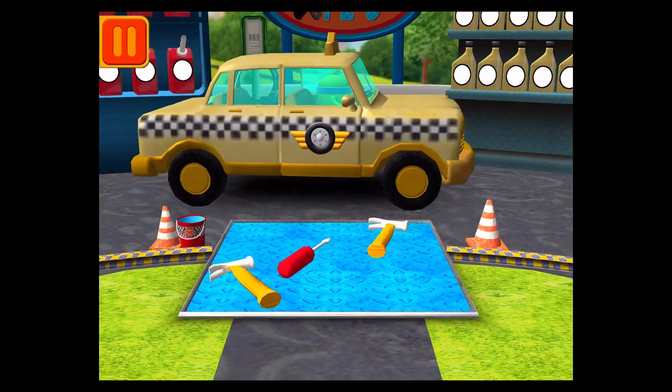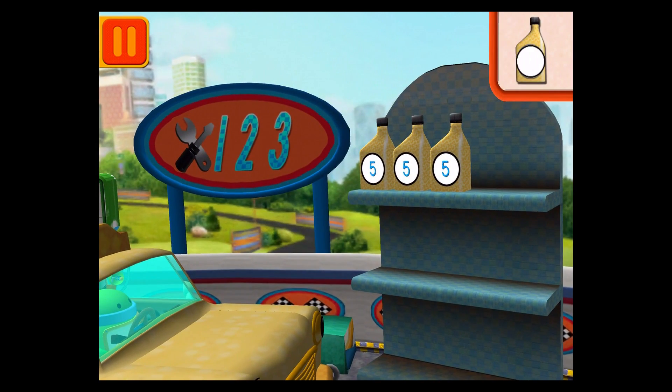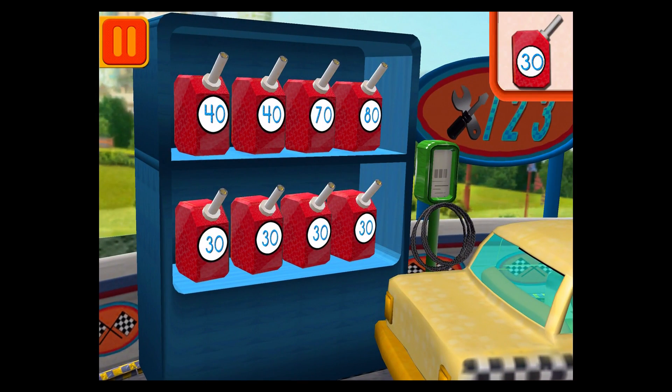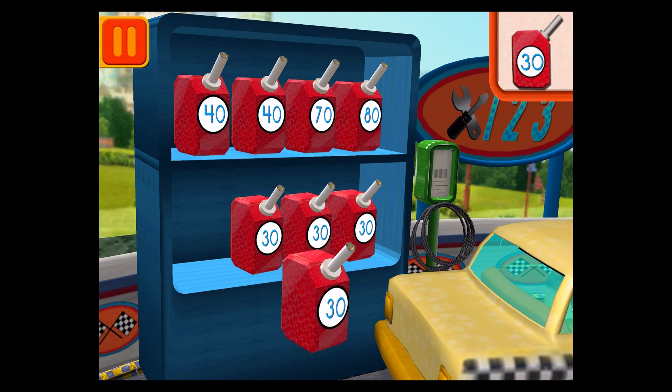Good. Next. Each can has five units of oil. Let's count them by fives: five, ten, fifteen. Good. Next. We need gas cans with the number 30. Find the cans with the number 30 and drag them to your car.